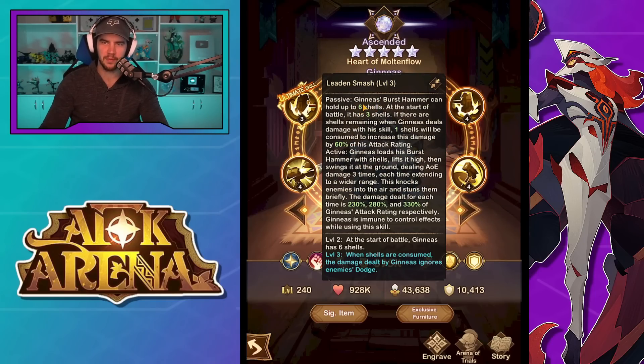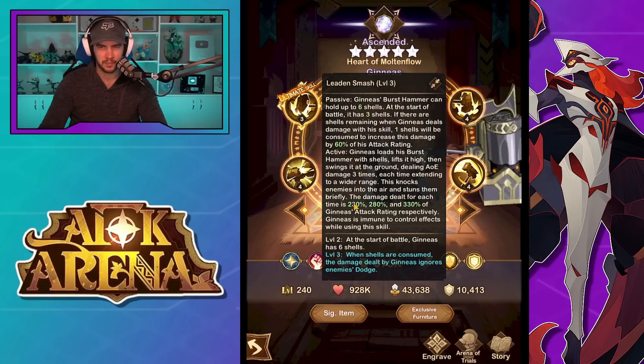Leaden Smash — passive: his burst hammer can hold up to six shells. At the start of battle it has three shells. If there are shells remaining when he deals damage with one of his skills, one shell will be consumed to increase its damage by 60% of his attack rating. Active: he loads his burst hammer with shells, lifts it high, then swings it on the ground dealing AOE damage three times, each time extending to a wider range. This knocks enemies into the air and stuns them briefly — so it's like an interrupt type thing, I'm assuming.